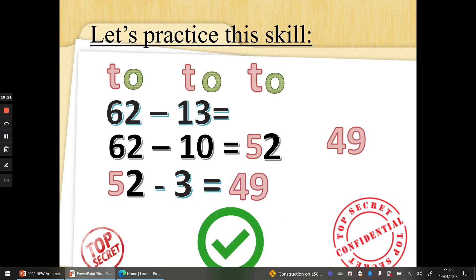If we wanted to do 62 take away 13, here's exactly how — step 1, take away the 10s. The 1 in 13 stands for 10, so 62 take away 10. Six 10s take away one 10 is 5 tens, 2 take away 0 is 2: 52. Now let's concentrate on taking away the 1s: 52 take away the 3 that's in 13. Three fingers up, let's go backwards together. 52, 51, 50, 49. Well done.